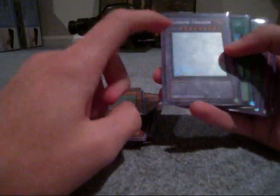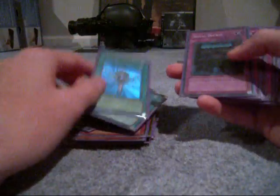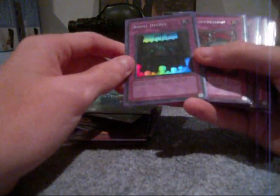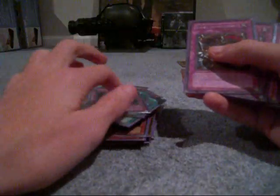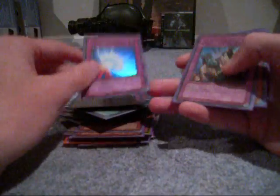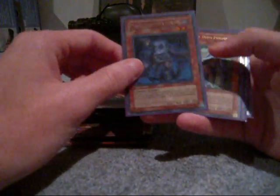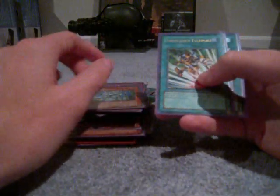Red Dragon Archfiend secret — I mean ghost. Rainbow Dragon, it's actually Chaos Neos first edition. Hobby league Monster Reborn ultra, Monster Reborn, tournament pack Royal Decree, three Royal Impressions, War Chariot first edition, Mirror Force, Solemn ultra from Metal Raiders, Plague Spreader, Prisma, Emergency Teleport first edition, Forbidden Chalice.